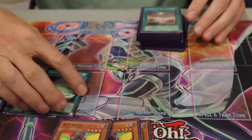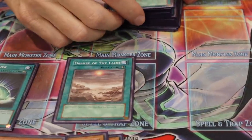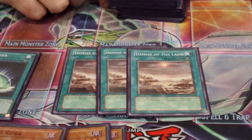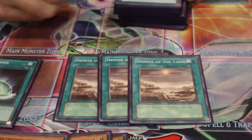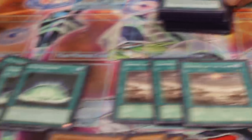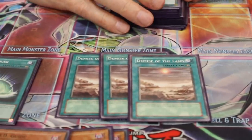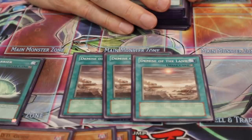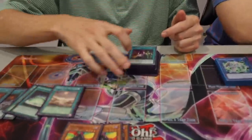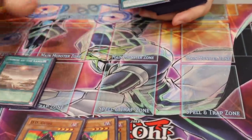The next card — if you don't get any of this stuff you'd love to see Demise of the Land. On a special summon by the opponent it activates Mystic Mine from deck to field and then they're in trouble. It's essentially a quick-play Metaverse, and they can't Ash it either because — yes, Metaverse is kind of a problem with Ash, but not Demise of the Land.